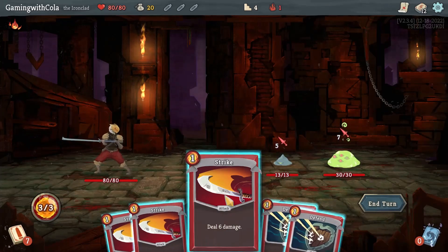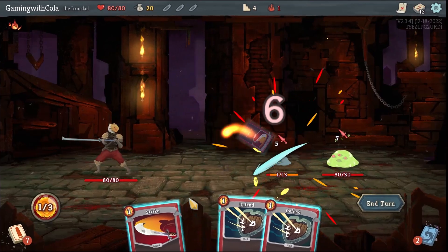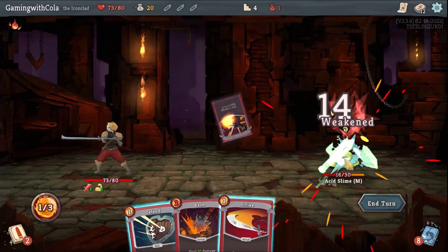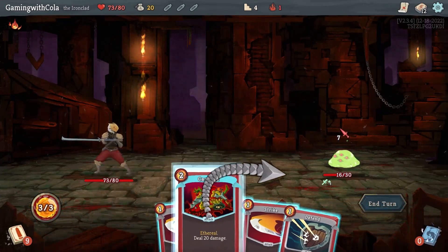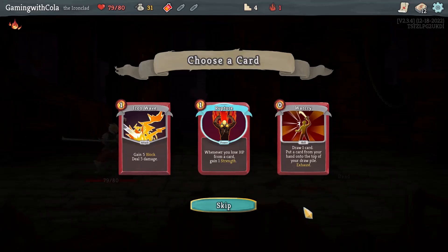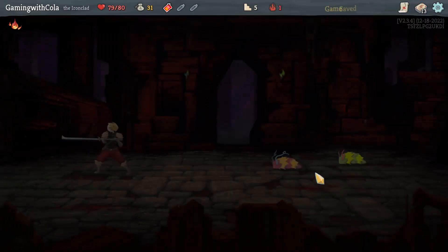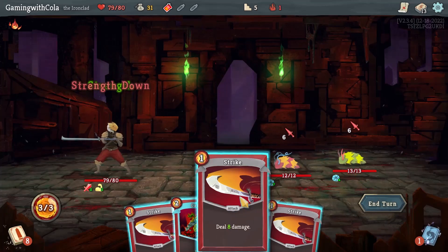Both attacking me, which is annoying. Going to attack him, attack him, attack him, and I'll take seven damage. Flex, Flex, Flex, Clothesline and then Defense — perfect. And then Carnage came in handy. We've got: when you lose HP gain five block, deal five damage, draw one card. I might give Rupture a go, we'll see how we can build on that — I may regret it.